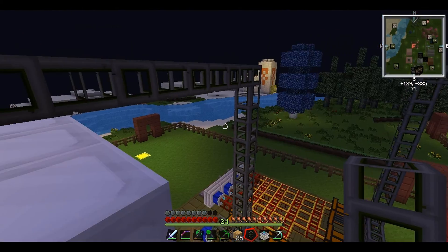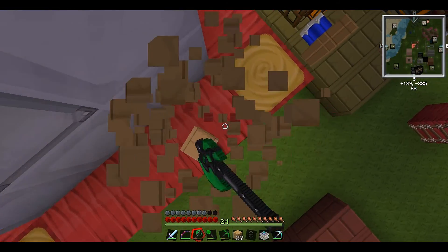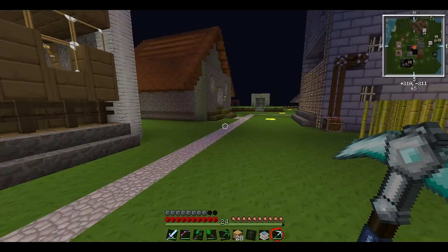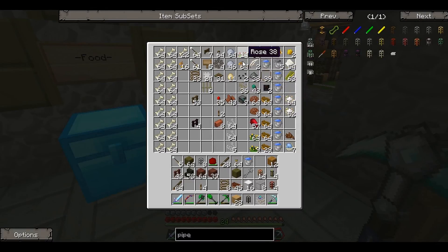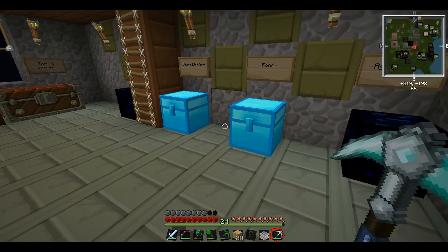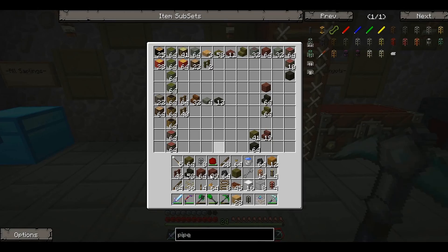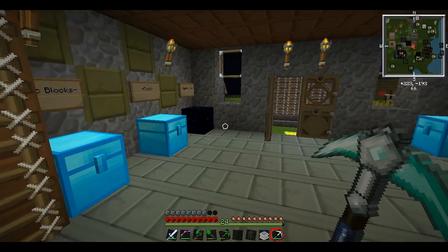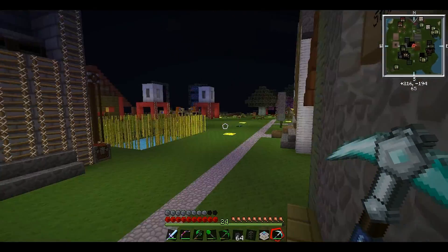There we go - now we should be able to get any sort of liquid we want into these tanks. I want to test this out, so let's go get some honey drops and some seeds. We've got lots of seeds here, that should do. We need some coal - let me clear up my inventory. We've got two stacks of coal, let's take another couple and we should be ready to go. This place is looking awesome - we should be able to have sustainable power soon and fill up these redstone energy cells.